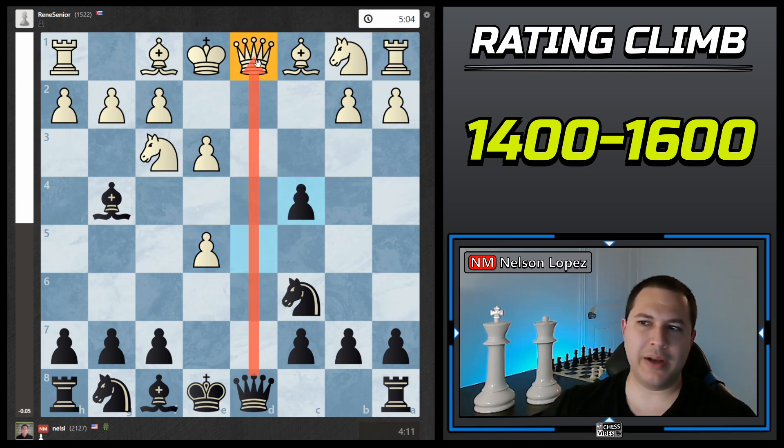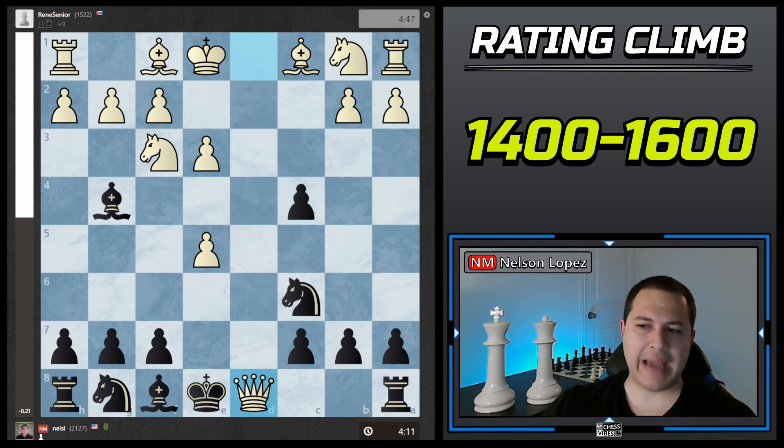The idea was: if I capture, he's not going to be able to castle. But if he takes my queen, I can recapture with the rook, immediately putting it on a very active open file. Either way, the queens might get traded and my rook ends up on the open file — that looks pretty strong. He did capture, and I took back with the rook, putting it on the open file.